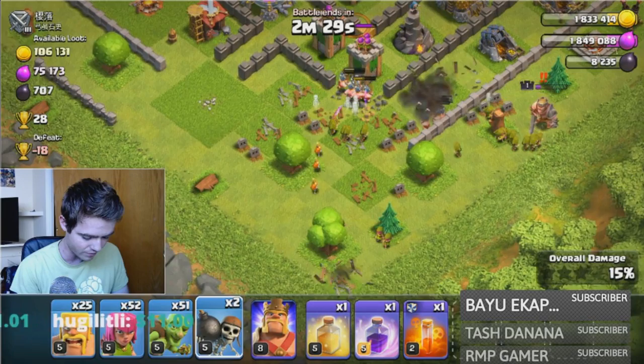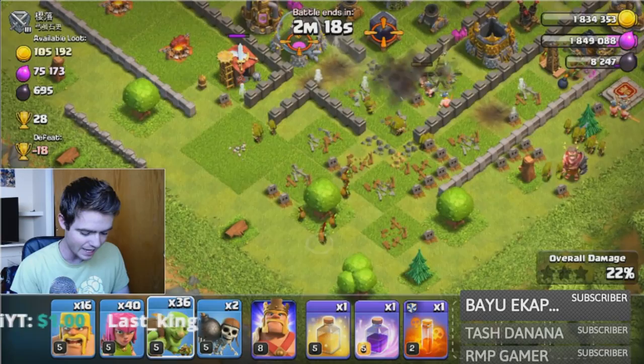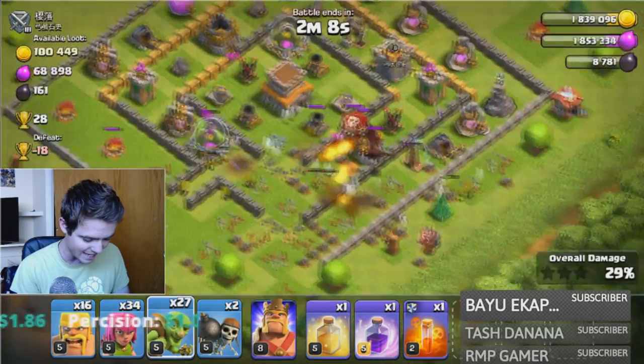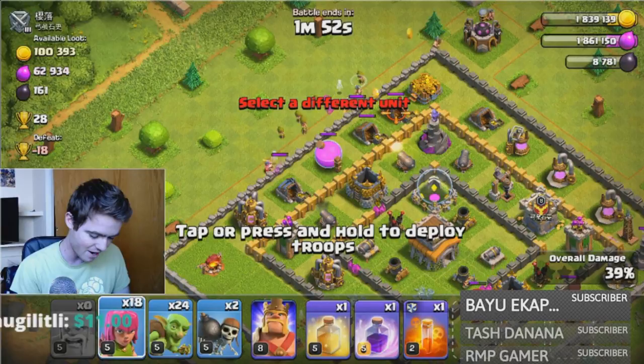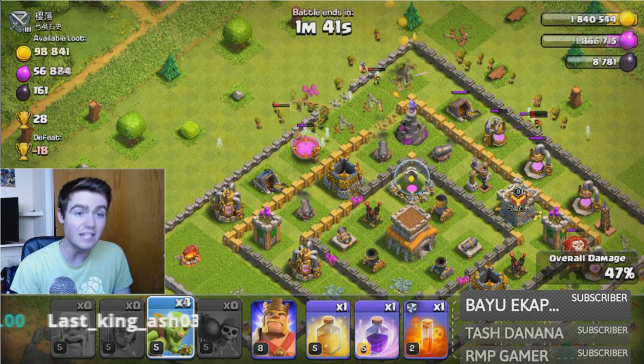We're gonna get into this base — it should be relatively easy to break through these walls. Get our King going in here... we just killed his King. We've got the base completely unlocked now, and I want my goblins — surgical goblins — to go into the center and get that money. Looks like he has some really good Clan Castle troops, but we've already taken out most of his base.